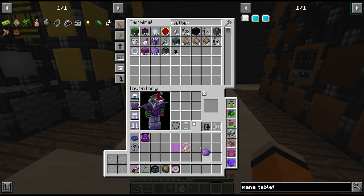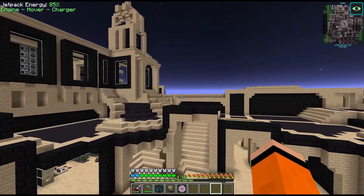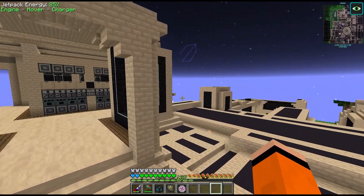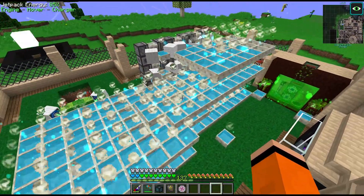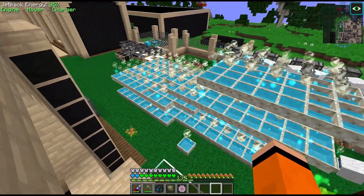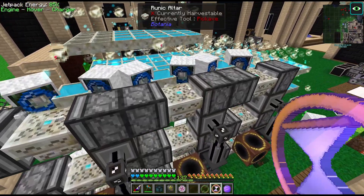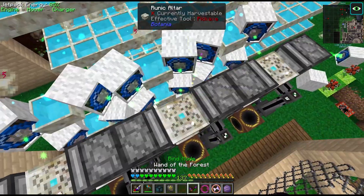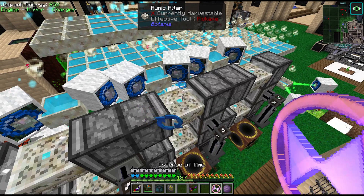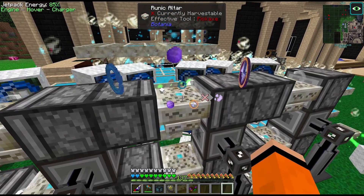These are the final three essences we need — the ones we've been working towards to finally make our Essence of Infinity. It's getting exciting, but we have to use Botania and 50 mana pools. While crafting I noticed we need a huge amount of mana, so I added a few more mana pools. I'll point some more towards this one for this specific craft. We put on the essence of repetition, essence of time, and essence of matter — and the progress bar hasn't even moved.